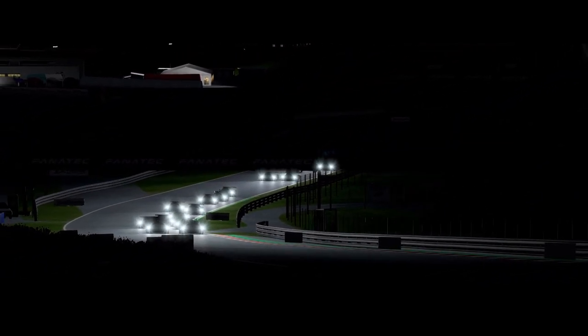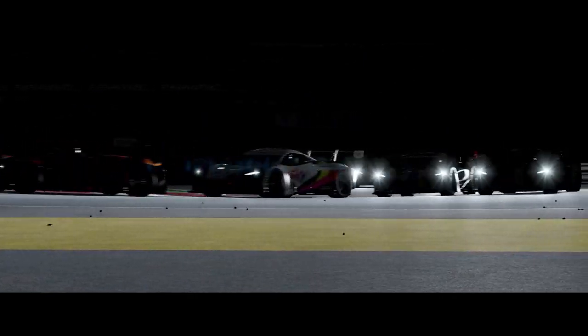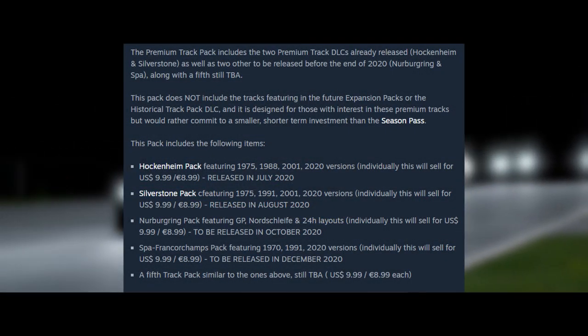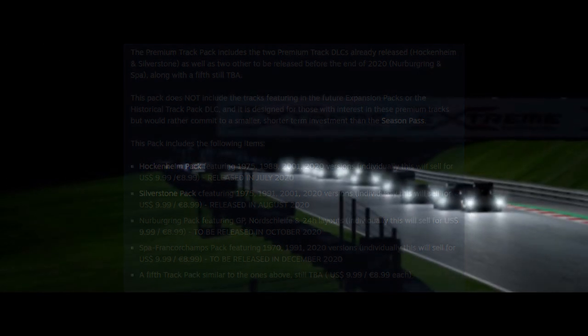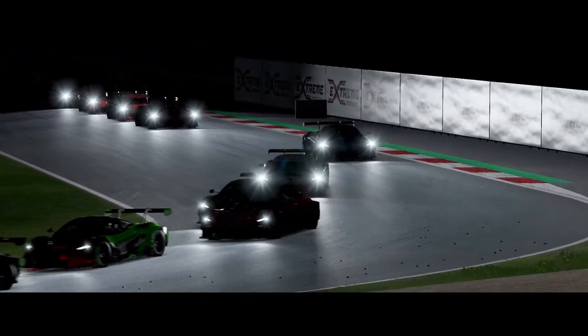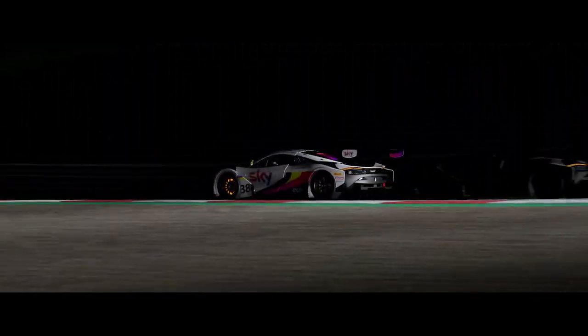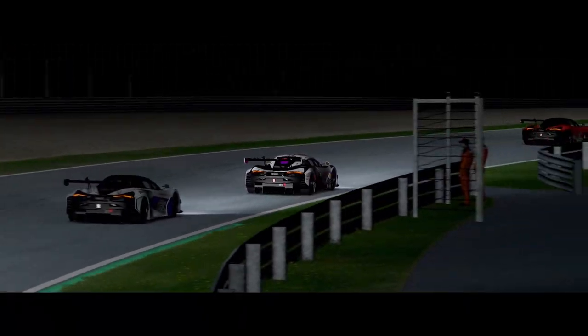First of all, one has to mention the massive upgrades regarding content, free as well as paid. Alongside some free tracks added in the 1.0 version — like Bathurst, for example — Reiza introduced several track packs said to continuously bring up to 5 all-new DLC tracks to Automobilista 2 for the cost of 36€ in total. These DLCs can also be purchased individually for about 9€ each. Additionally, there is also a season pass available for 90€ that includes all DLC track packs as well as some yet-to-be-announced DLC cars. A more detailed overview isn't really possible so far, as a lot of this DLC content is not yet officially confirmed.